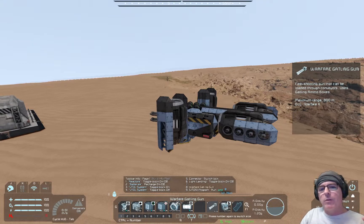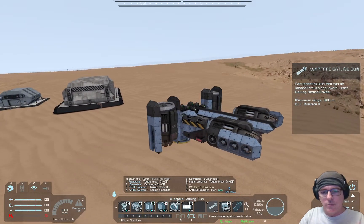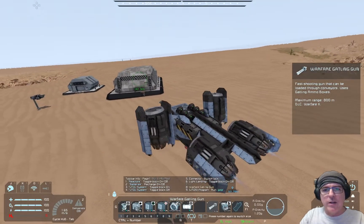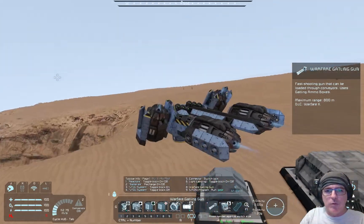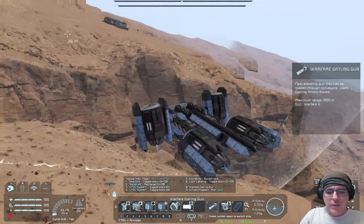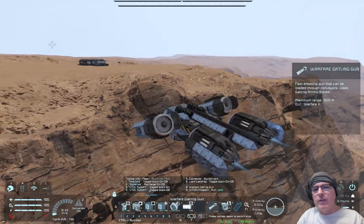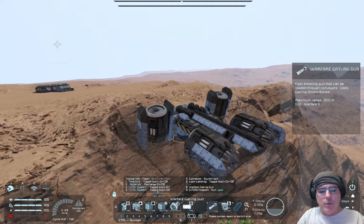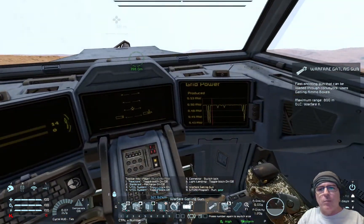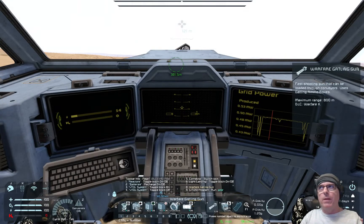You hit the gear command and it shifts to the next gear. By default there are three, but I always change it so there are only two — kind of like high and low power. When I put it in second gear I've got full thrust available for forward and backward.